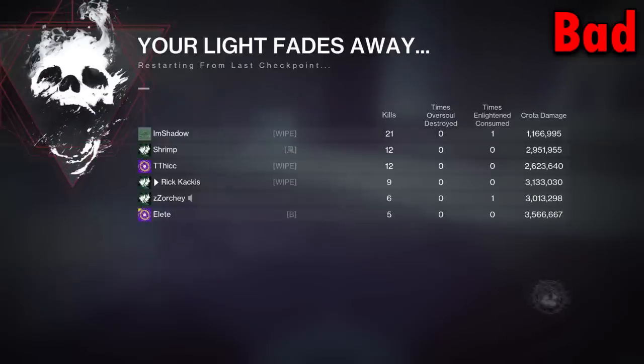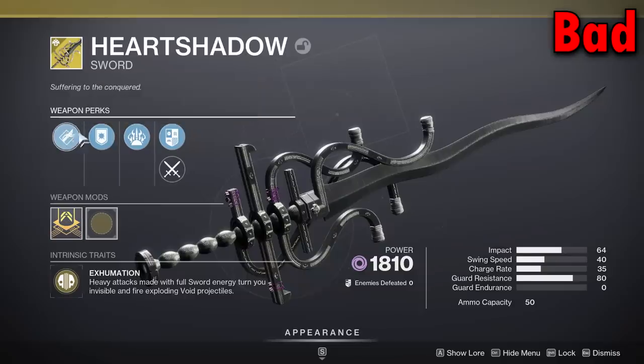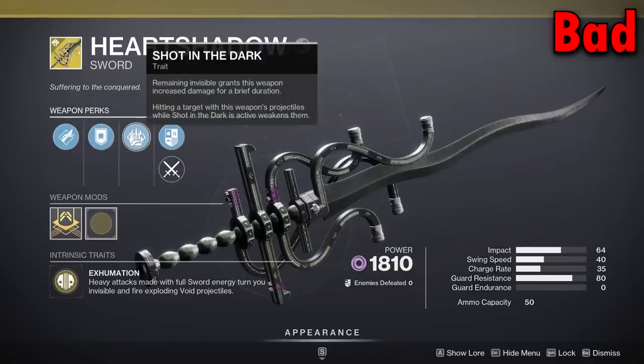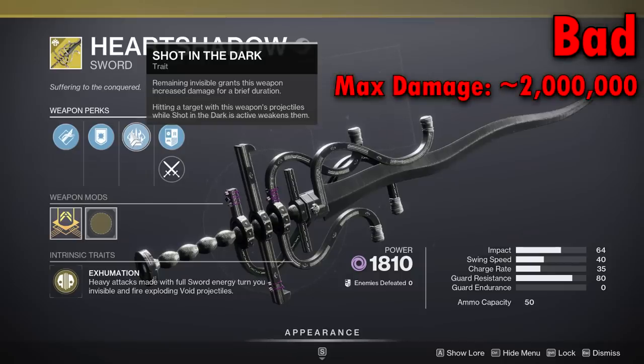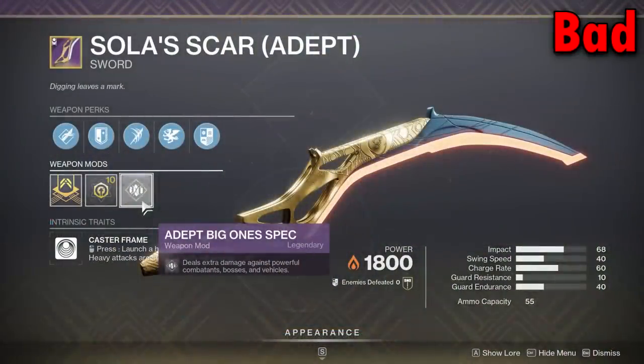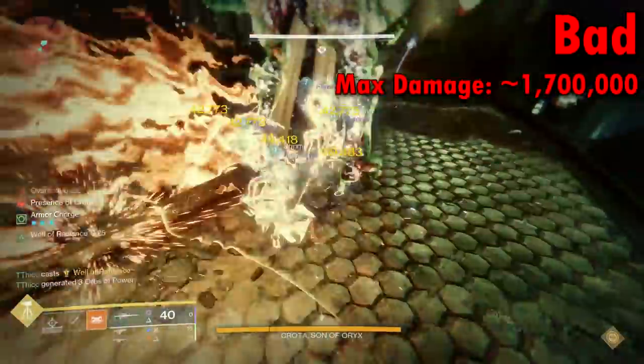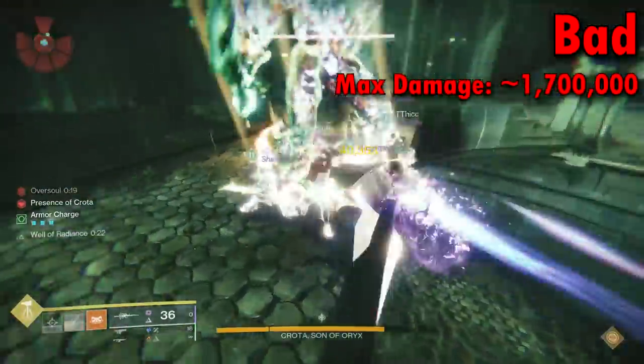Here are the swords that underperformed relative to that three million damage Lament mark. First of all, the Heart Shadow — it seems like a cool sword from the Duality dungeon. It can cause a weakened effect, makes you invisible, gives you bonus damage when you step out of invisibility, but the damage just wasn't there. Overall it did around two million damage. Another underperforming sword is the Sola Scar — and you could say basically any caster frame. We had to test the adept one because you can put on Adept Impact, 10 more impact — is this the cheat code? No, it did pretty terrible, with just over 1,700,000 damage.